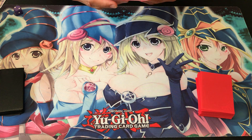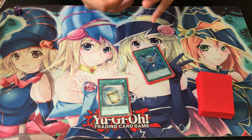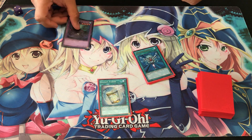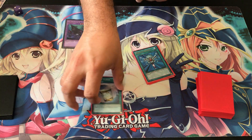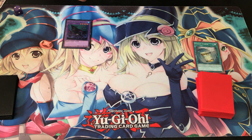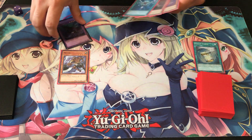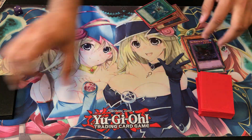If anything I probably start with Instant Fusion and go ahead and summon out one of our fusion monsters — in this case it's going to be Sea Monster Theseus, considering we're going first. Thousand-Eyes Restrict is best going second. With Sea Monster Theseus we can link climb. If you don't have him, Flame Ghost is actually a good option — I didn't even know I had one until recently. So we start off with him, then normal summon Mizuki and link off into Vampire Sucker.